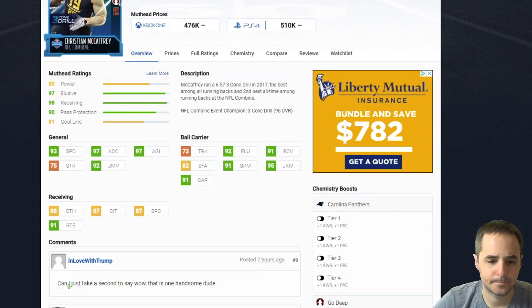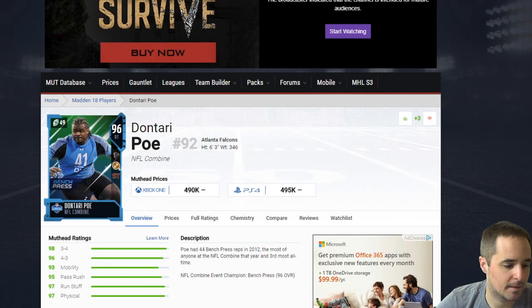Christian McCaffrey I would pass on. He's up to 93 speed and he's a very good route runner, which is really good at halfback, but I'm looking for this to be a good budget halfback at certain points in the season if his price was dropping. Truck backs are the meta — that's where you're going to go — but I do think this could be a good budget back at certain points in the year, and a guy we're always going to look to if he can run routes like that to be that Shady McCoy type.